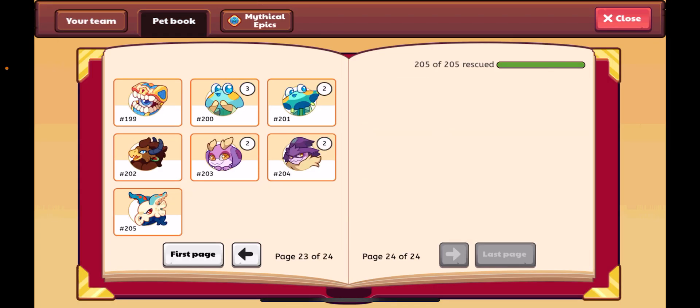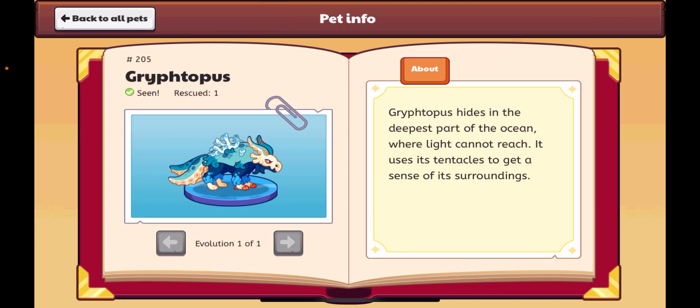If we go to the pet book, we can see that there is a new page added, and this is Pet 205. As you can see, this thing just looks ginormous, and it just looks freaking insane. If you look at it, it has a skull with its octopus ears. It also has coral on its back, which is the most insane part about it, and then its feet.